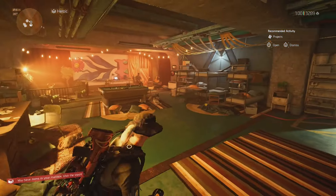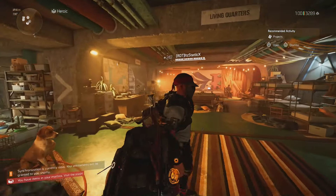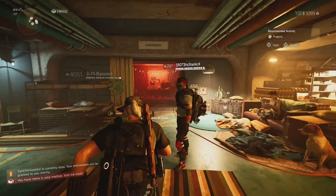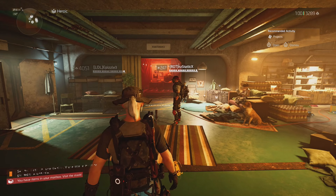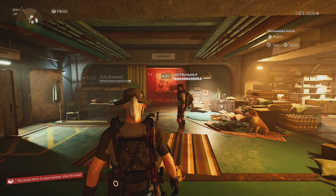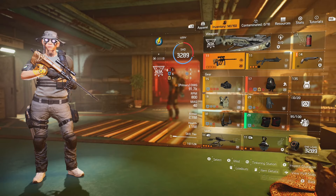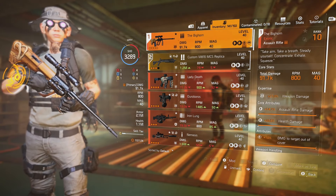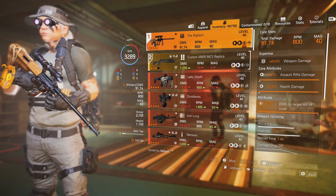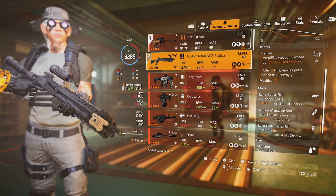What's good everybody, it's your boy Son of Gods. We're gonna make this quick and simple. Let's get into this build video — this is my Bighorn Regen build. Right up front, you can see it: 23 expertise, damage to targets out of cover — that's what you want on there.